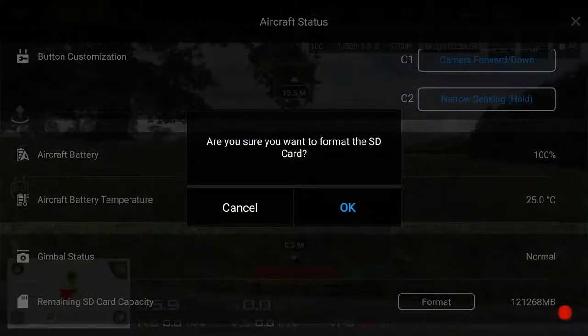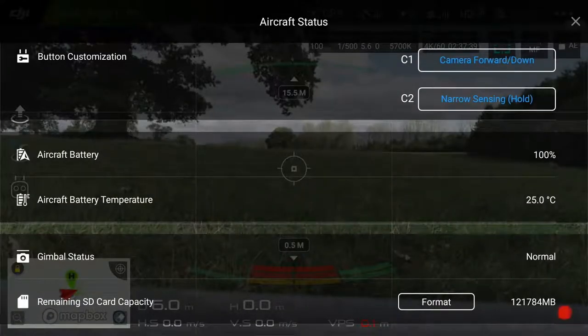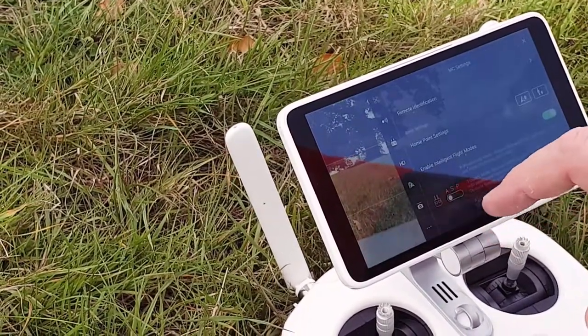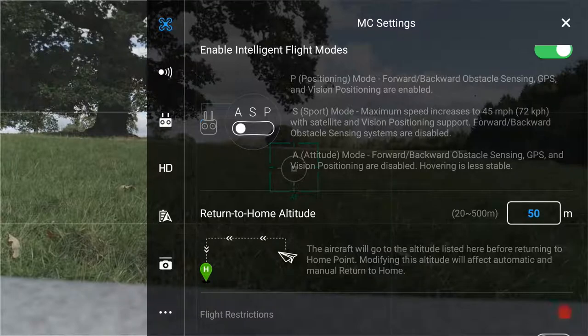I'm just going to format the memory card, which is something I do before every single flight. Let's check my settings and make sure everything is fine. Return to home altitude is set to 50, which is perfect.